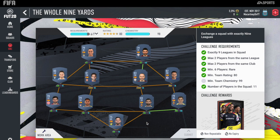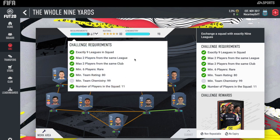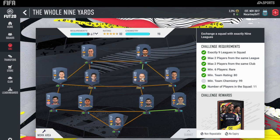Now the third SBC: The Whole Nine Yards. You need exactly nine leagues in the squad, maximum two players from the same league, maximum two players from the same club, minimum six players rare, minimum team rating 80, and minimum chemistry 99, with 11 players. The reason the chemistry isn't showing 99 is because of Pedro, Iniesta, and Fabregas — just convert either of them to a CDM or convert Pedro back to right mid from right winger, and it'll go up to 99.